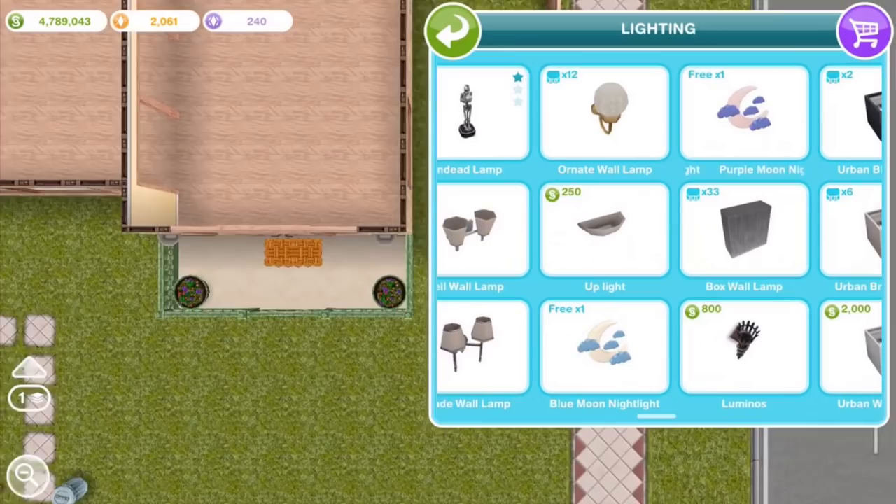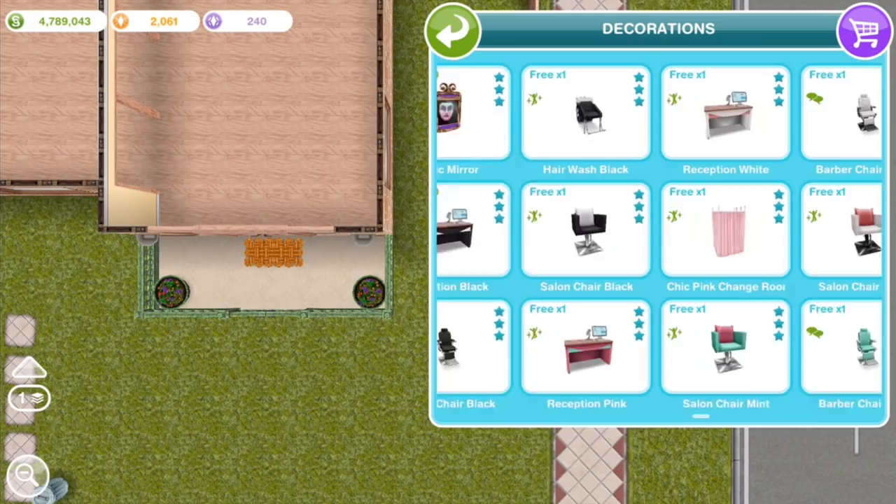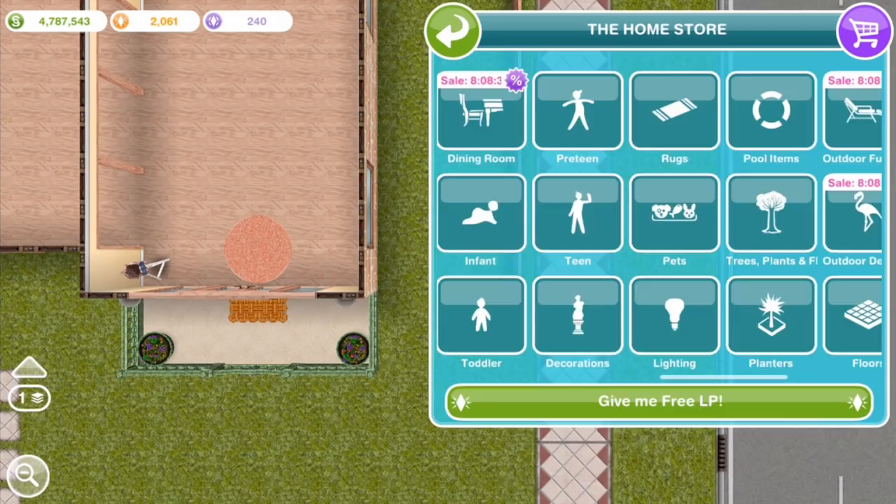Now we can get into decorating the inside of the house. To begin with, I'm going to put down a white coat rack, which was added to the game with the hair salon limited time event. You can put whatever you want there — a plant would be nice. We're going to put a 2x2 square plant over here on the right side of the room. I think it looks nice in front of that window.